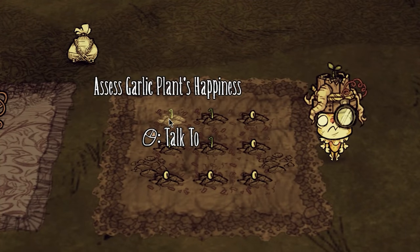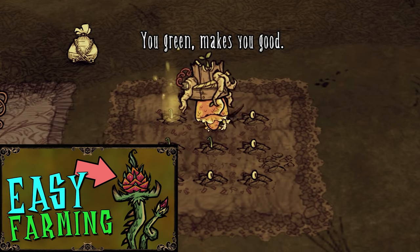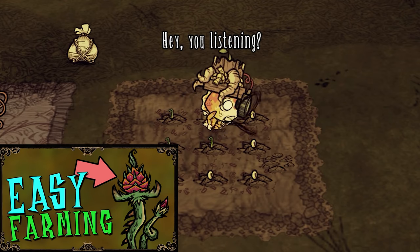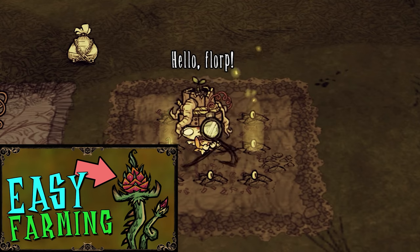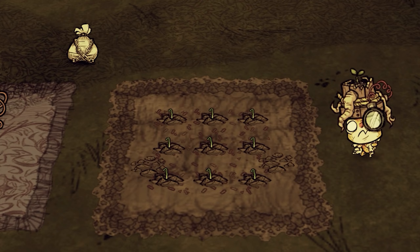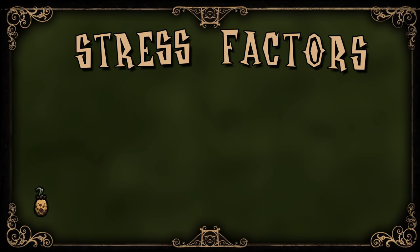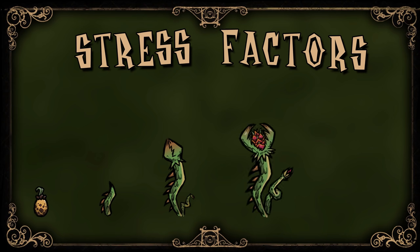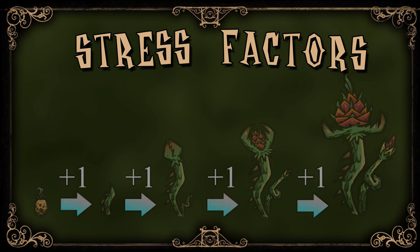Now if you're just looking to do some very basic sustainable farming then I would recommend my guide on the easiest way to farm, which does not require any thorough understanding of the new mechanics. But if you are ready to go the extra mile and generate some massive crop harvests then read on. So each crop collects stress points throughout its growth, and how many points it has at the end will determine how many seeds you get back, if any.